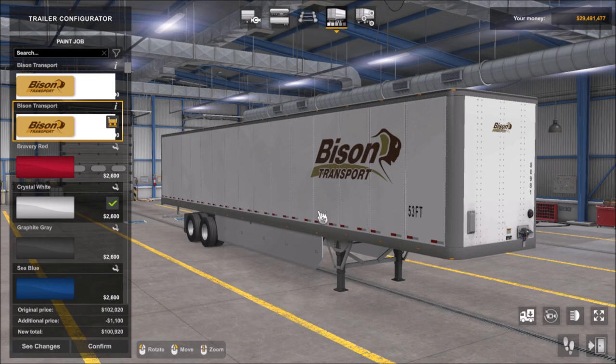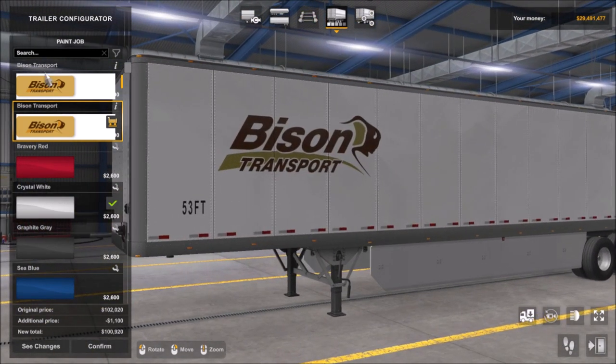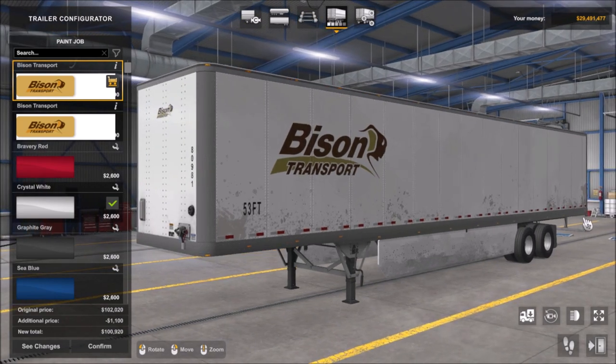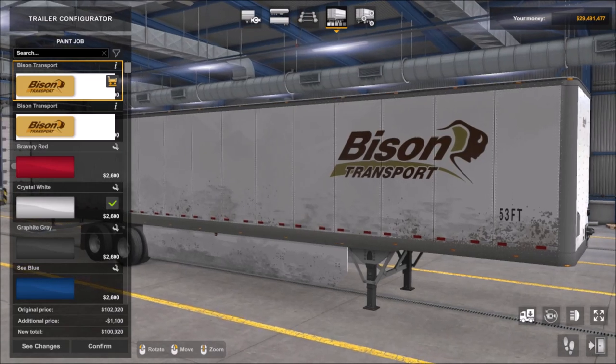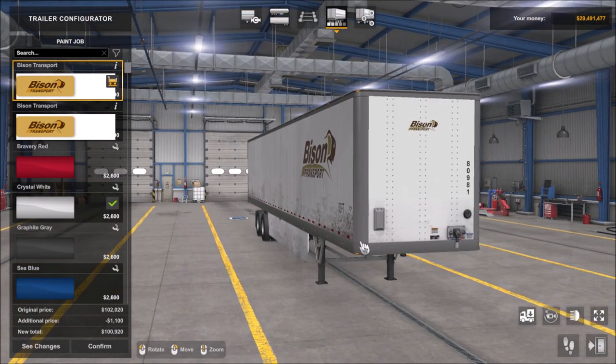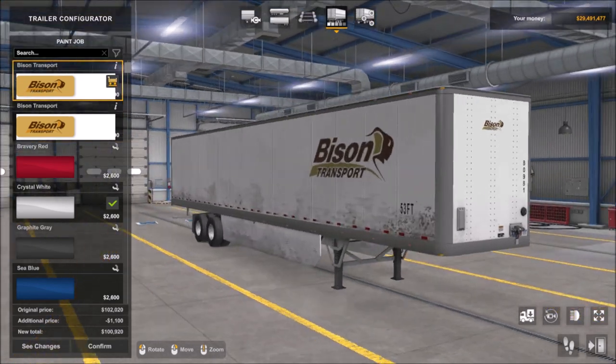That's the first one there, both sides. And then we have this one here - there's a little bit of dirt on the skin. So those are the two: one without and one with dirt.